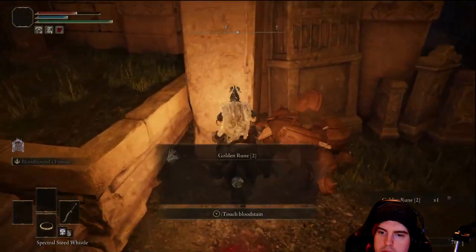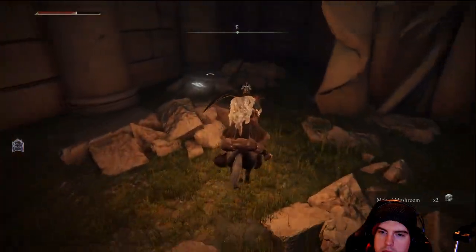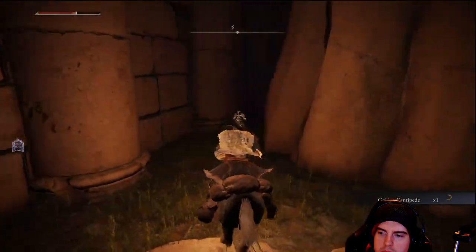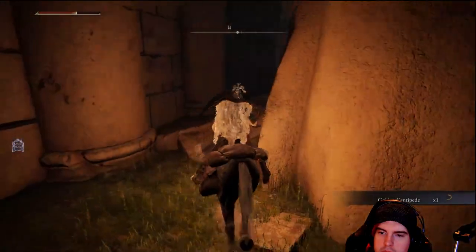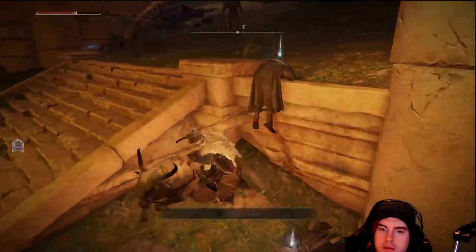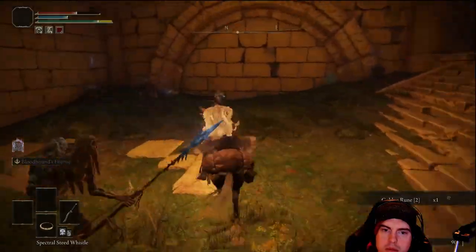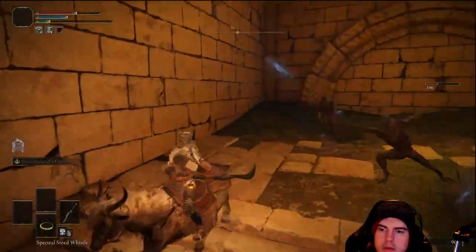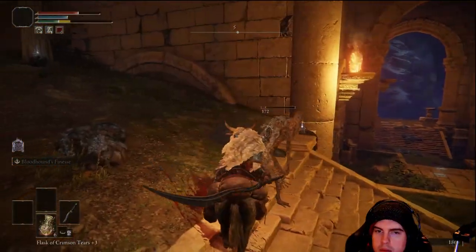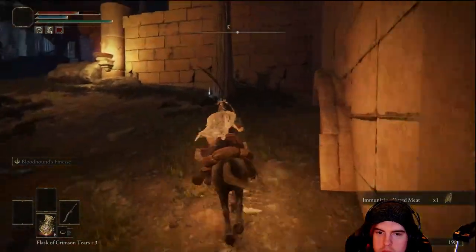We'll clear out the enemies from this area so we don't get pushed from behind, as the next area up those stairs is going to be pretty packed with some of these slow-moving enemies. After we go into this room and grab the golden centipede, we'll push up the stairway and find another gold rune. Now there's a couple of magical enemies right here and more than a few of these slow, unstaggerable enemies. Be careful while taking these down and don't get surrounded — it could be very punishing.